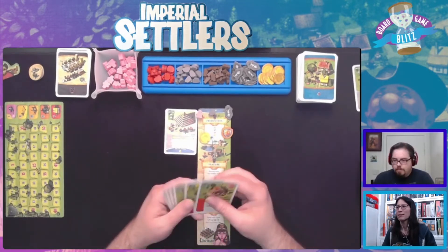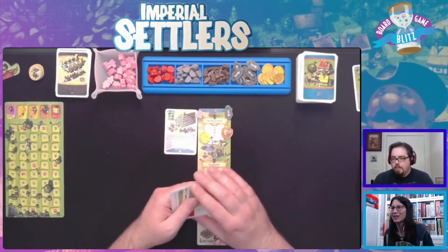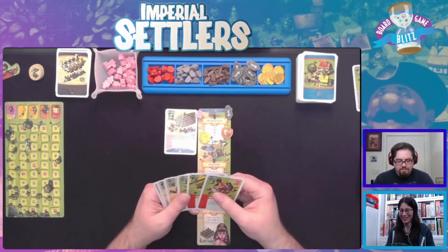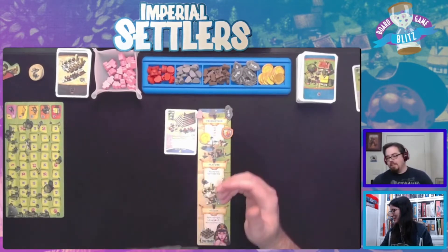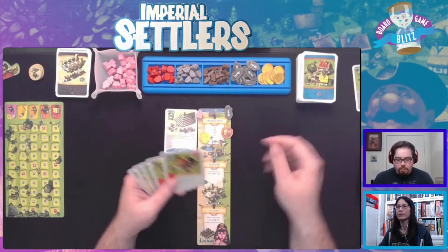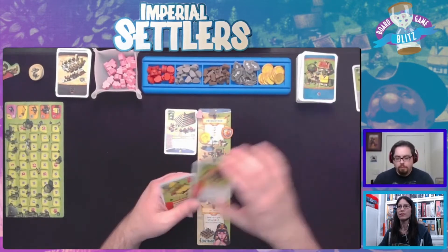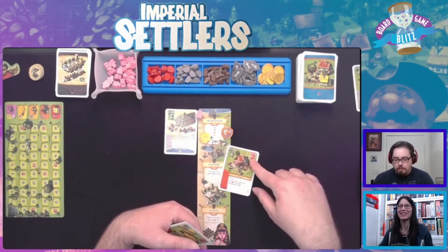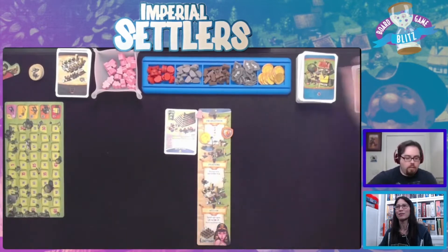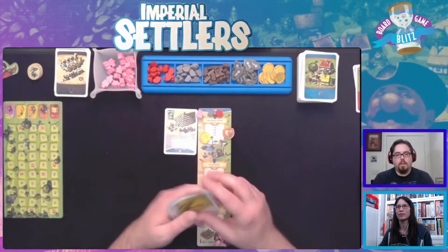Hi Panda, hi Ben Osteen! Oh yay, new emote - it's a panda butt! That's cute. Alright, I'm going to raise a building. I'm going to use this sword, and get rid of this building even though I really don't want to. It's going to let me gain a point and a food.